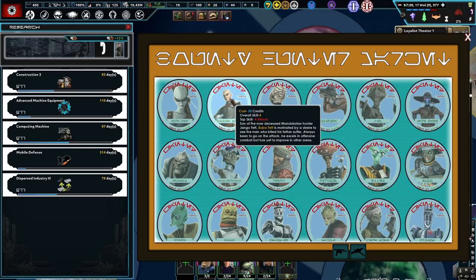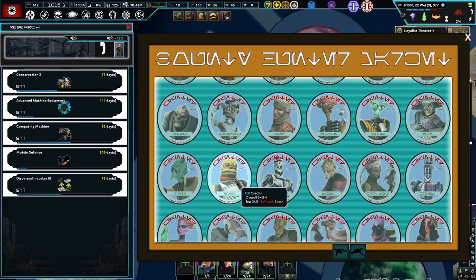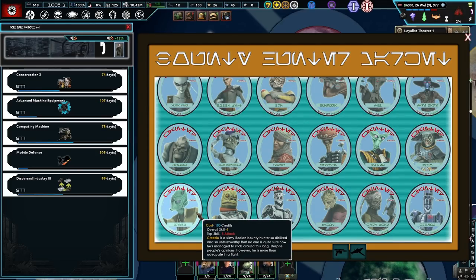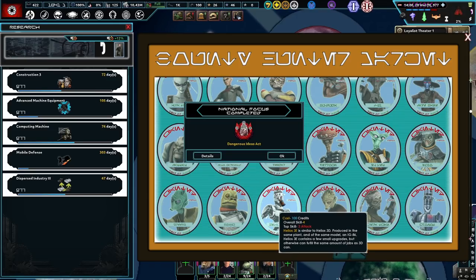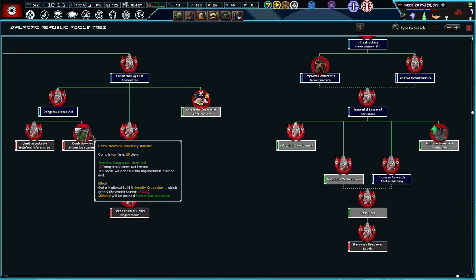I want a bounty hunter — so what do bounty hunters do? You get them as a general, maybe? Is this Bossk? Nice. Greedo, of course! Cool. Dangerous Ideas Act — very cool. Crackdown on university students?